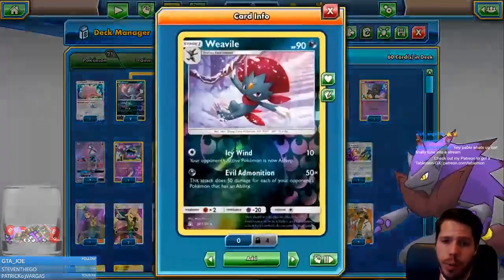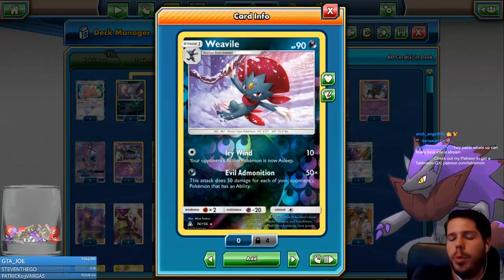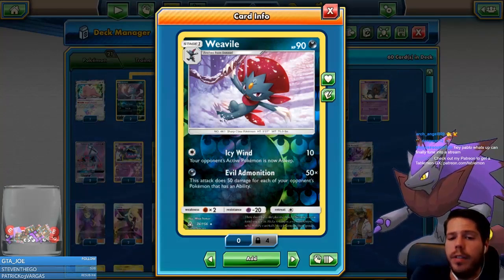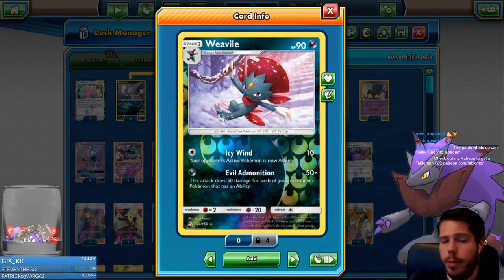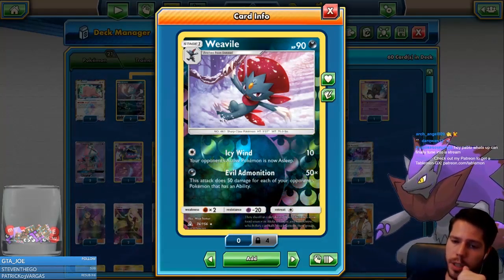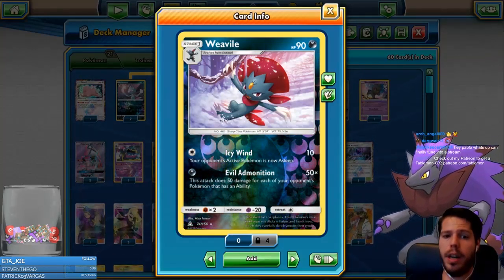We also have Weavile, which has 90 HP but is a non-GX, so that's fine. It has the attack Icy Wind — deal 10 damage and put an opponent's Pokémon to sleep — and Evil Admonition, which deals 50 damage for each of your opponent's Pokémon that has an ability. With this deck, your opponent has to be careful with their bench and abilities, or they go all out, but that's something we can easily punish.